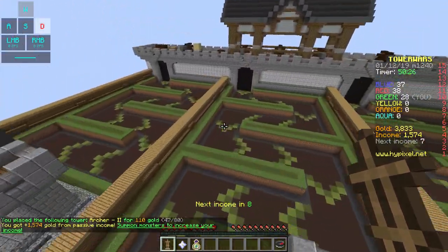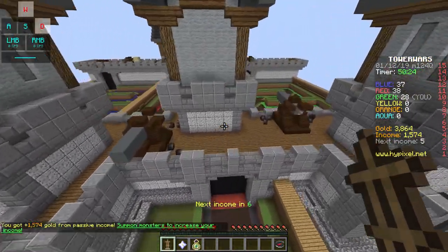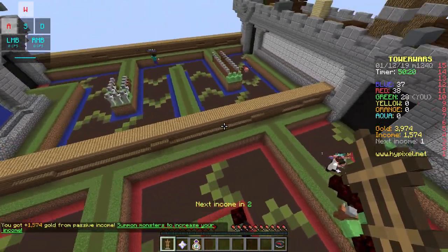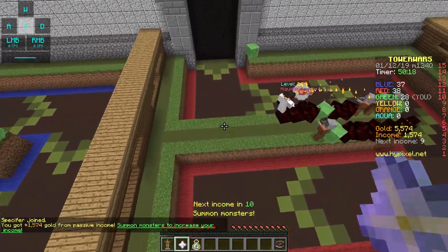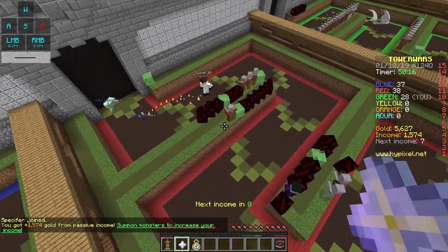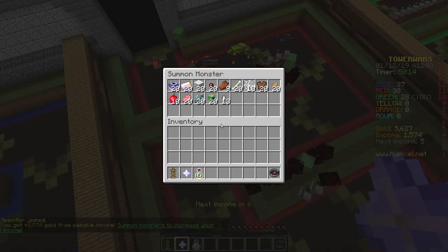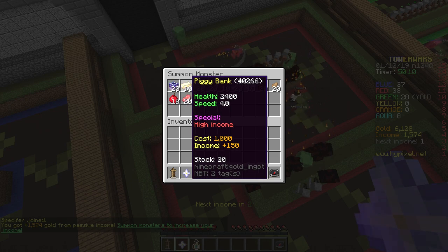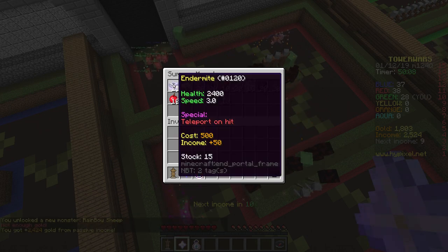How are blue looking? They're looking pretty good. So it's only us and them over here actually. I really want to get blue or red. 5,000 gold - ooh, what's this? Piggypank! Let's get a bunch of those.